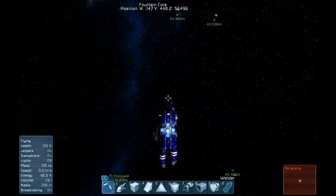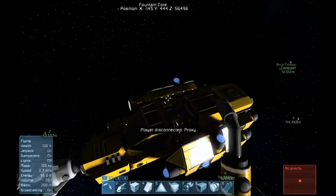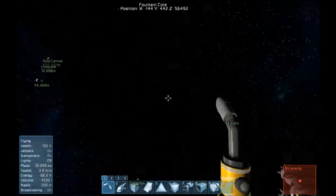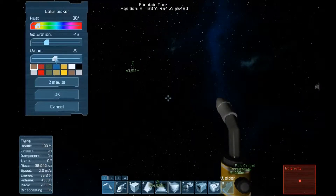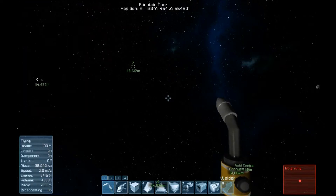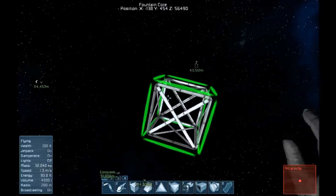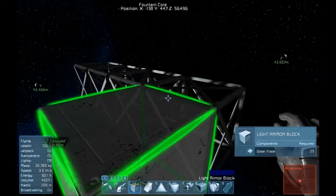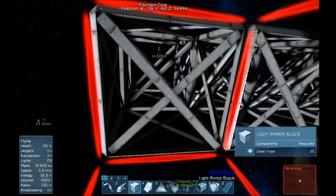On a PvP server, your base is going to get raided sooner or later — that's just an inevitability. The farther you go out, the longer your base will last, and the more time you have to build defenses and add armor to make it harder to take. Right here I like to change the colors of my base from white to a dark color — in this instance I selected dark blue. The darker and more inline you are color-wise with the background, the harder it is for enemies to find your base. Color actually works really well for helping camouflage your base.